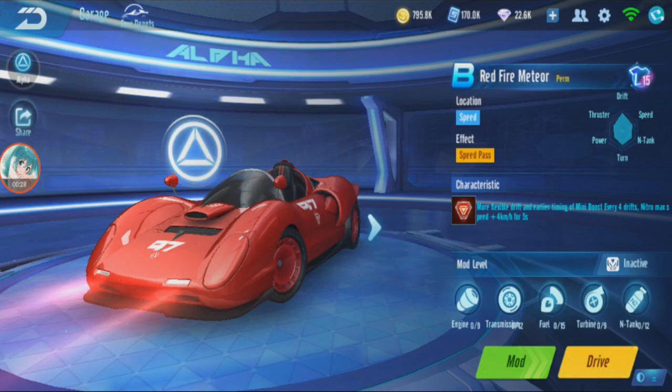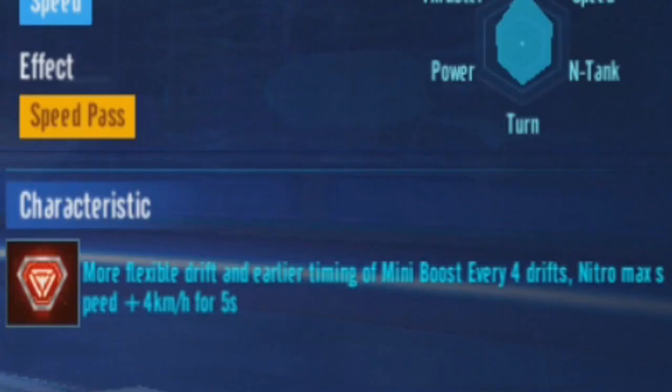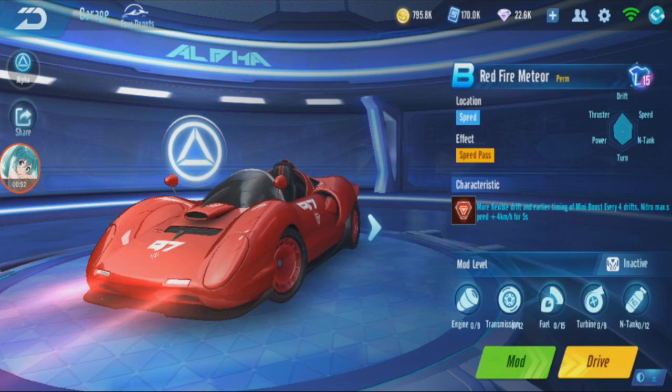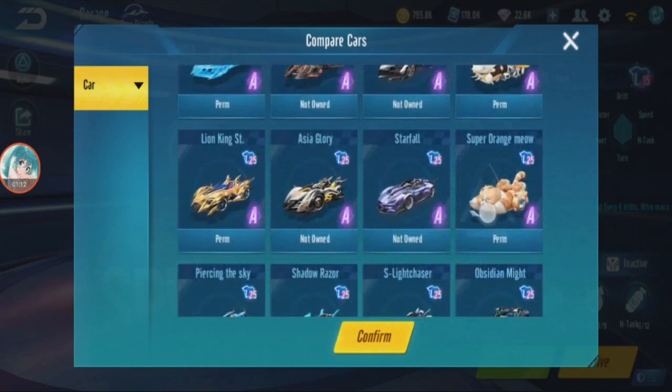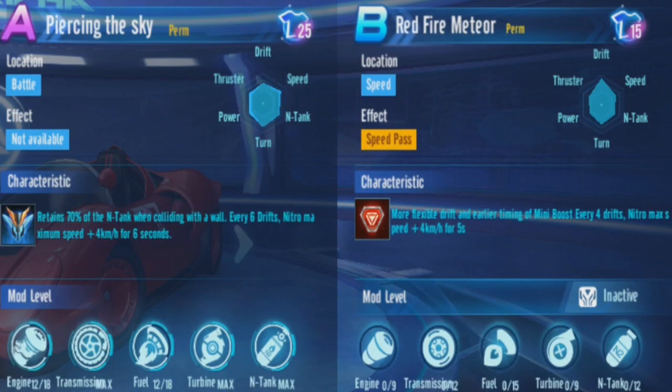I'm curious — I heard it's quite good. By the stats you can see it's drifting is stronger. Basically, stronger drifting: every four drifts, nitro max speed plus four kilometers for five seconds. This ability is similar to the car I reviewed just now — every four drifts, not every six like the previous car. Oh, this one is six seconds and that one had five seconds.